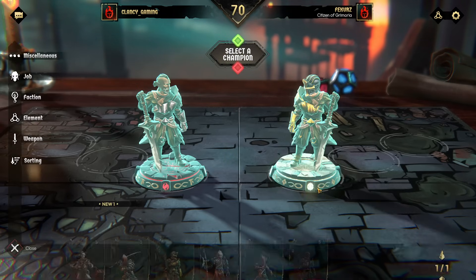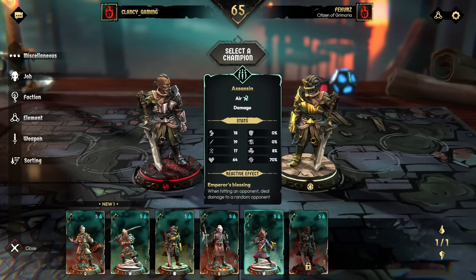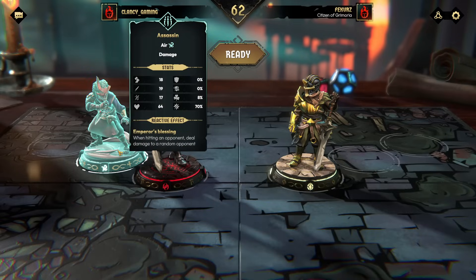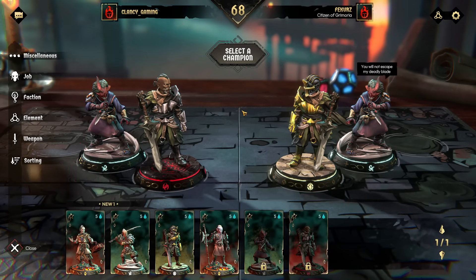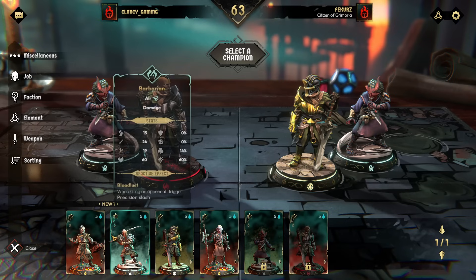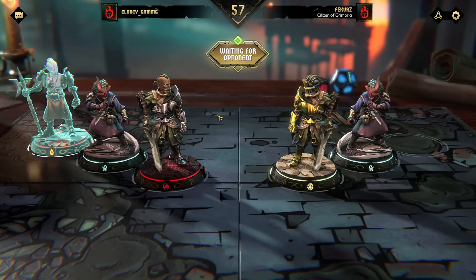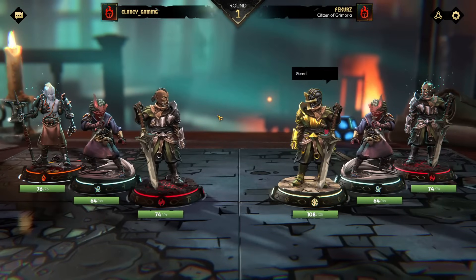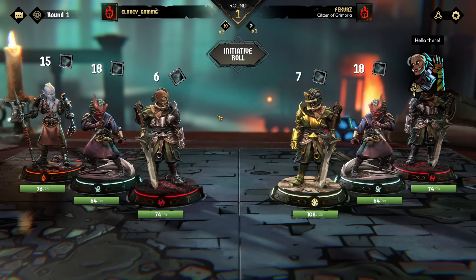Waiting for opponent. He has the default guy - 'Technology is a threat that must be stopped.' I got Satan - I'm deploying Satan. My Satan is going to totally kill his default guy. 'You will not escape my deadly blade - I'll reveal your schemes to the court, traitor!' Fee curves is 100% not a real person - if it was a bot you'd expect placement to happen instantly, but maybe it's delayed to make you think it's a real guy in a vibrant and thriving marketplace.